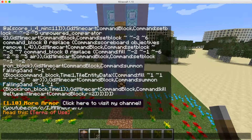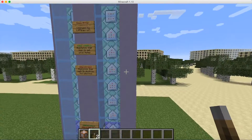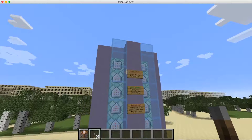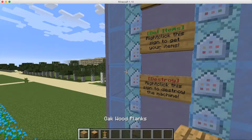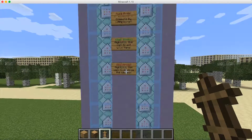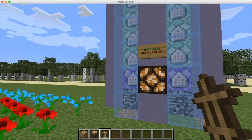If we read the terms of use, I have to credit him, so I'm going to leave his website in the description below. It says 'More Armor command by ajminecraft.' You right-click the sign to get items: you get oak wood planks, oak wood, and an armor stand. There's also a destroy sign to destroy the machine once you're done, and you can also deactivate the machine.